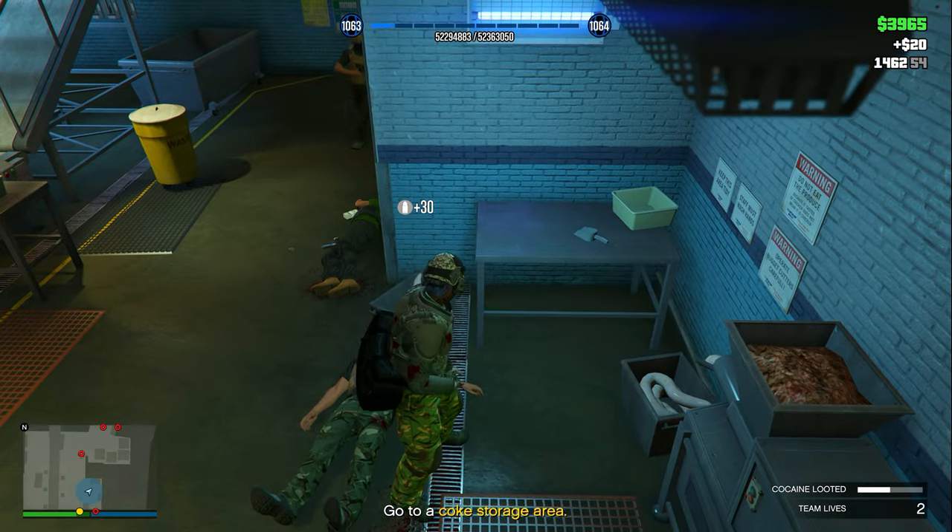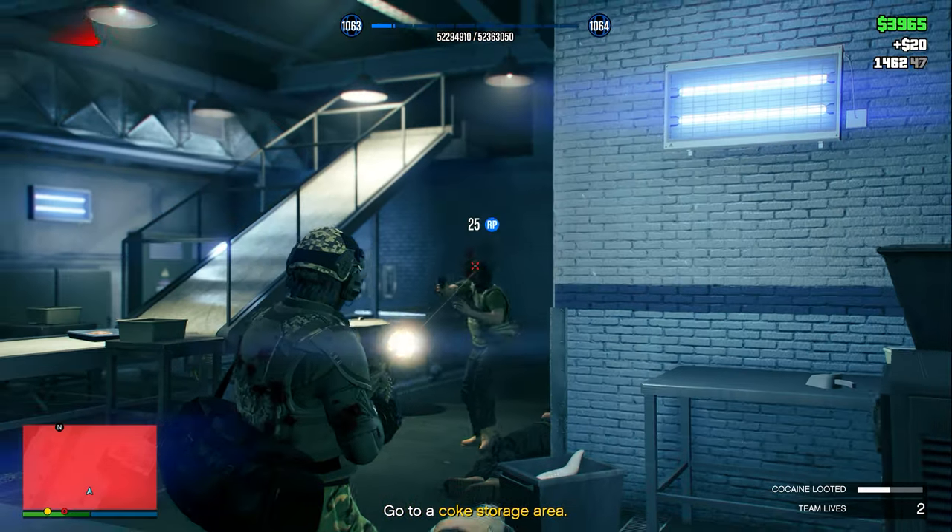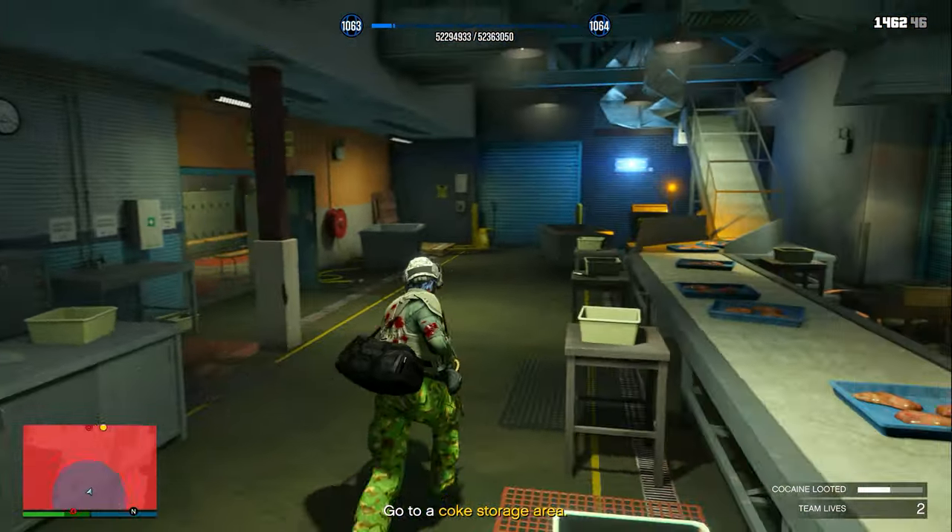Make sure to definitely check this table here — this is one of the two possible locations for the office keys to spawn. In this case, you can see they did not spawn there for me.